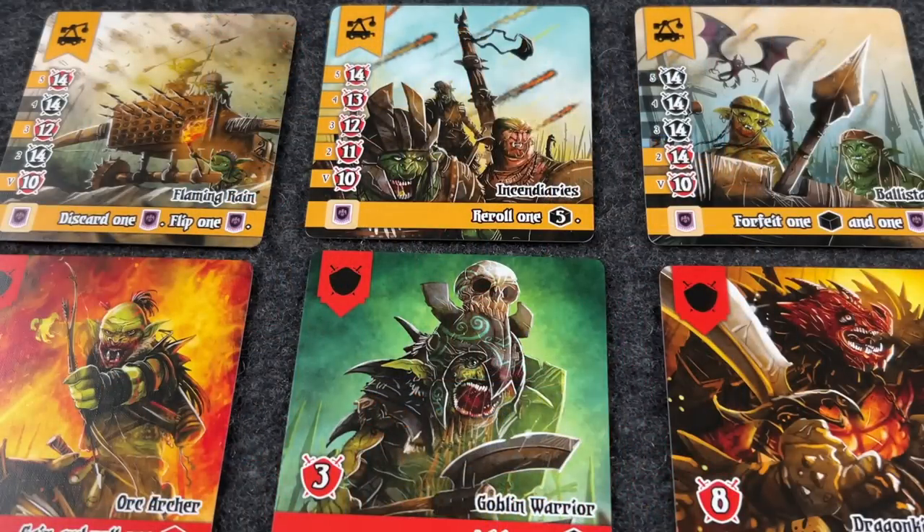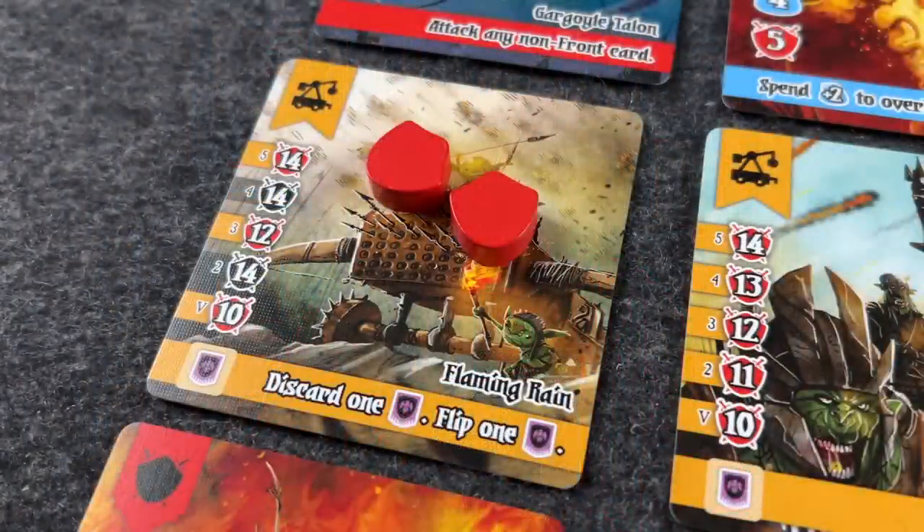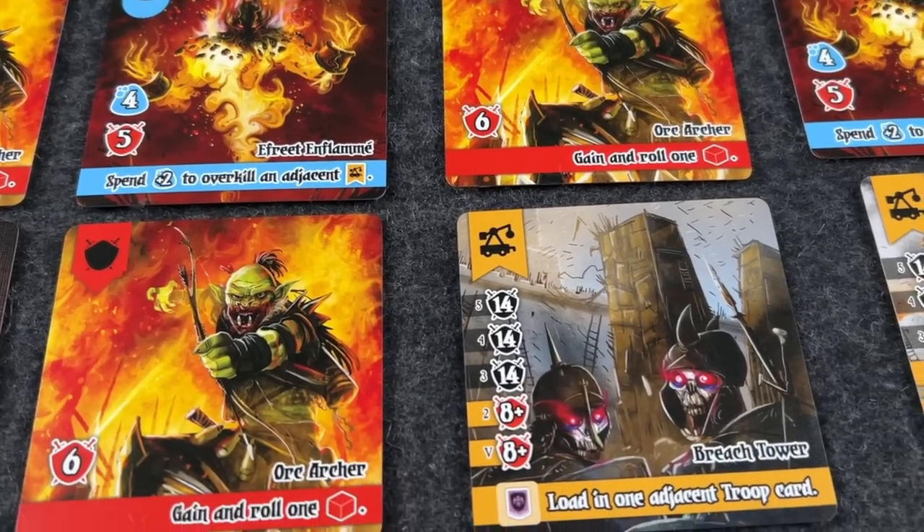Before the game starts, you set up the army in a 5x5 grid of cards, with siege engines in the very back row. The object is to defeat all the siege engines — you start with five, and a small deck off to the side ensures that every time you remove a siege engine, another fills in. You win as soon as you defeat all of them. The game plays over a maximum of seven rounds; each round you activate the siege engines, who do bad things depending on placement, then roll your red and blue dice.